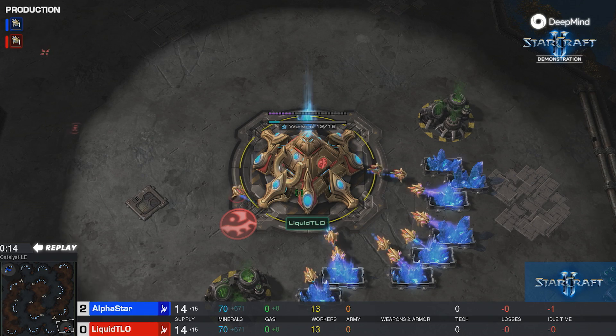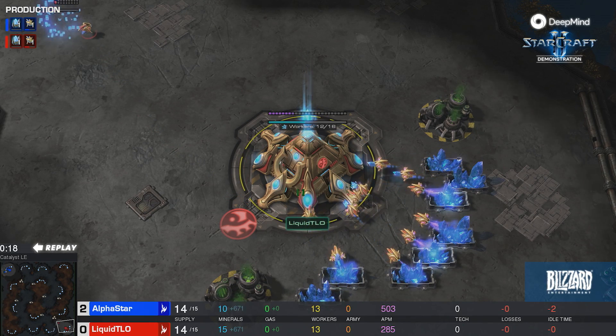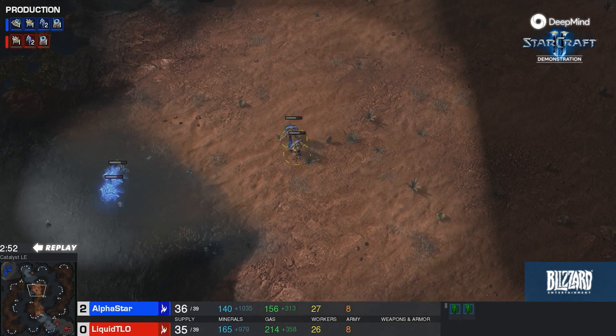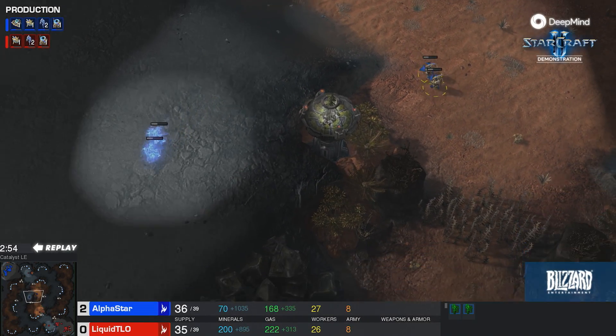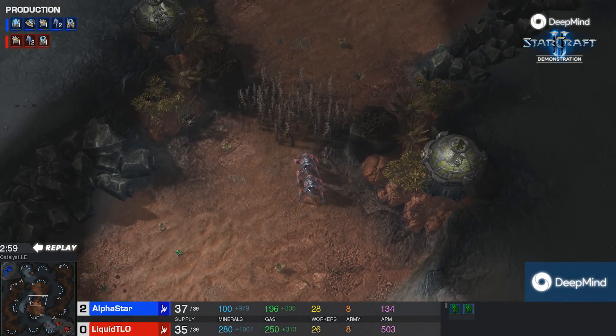We have loaded into the third game of this five-game series, this time in the right bottom side of Catalyst. We're looking at the main base of Liquid TLO. This is what we would consider a pretty standard Protoss versus Protoss opening. The Adepts are going through the middle of the map.